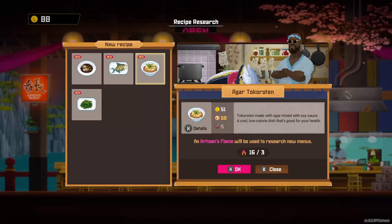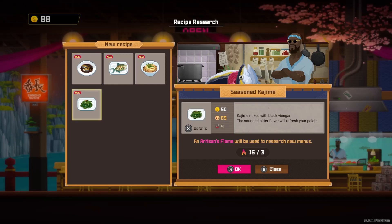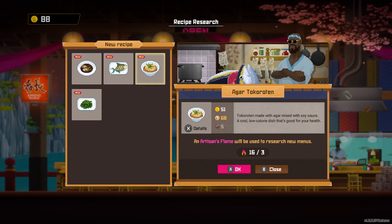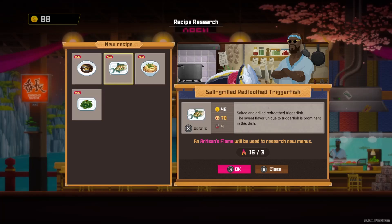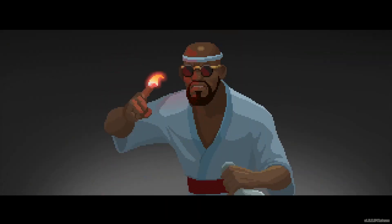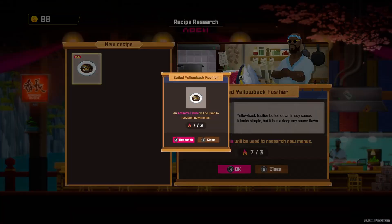We can research recipes — we have artisan's flame to do that. So let's go ahead and do seasoned kajimi. Agar token roten — made with agar soy sauce. Let's go ahead and just do the sides. Very delicate. And just research everything since we have enough artisan flame.